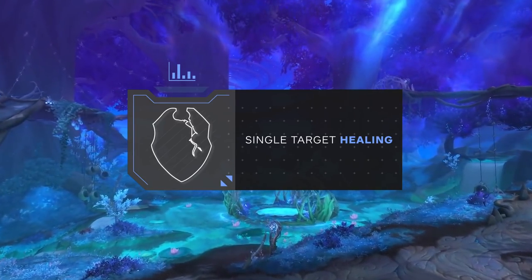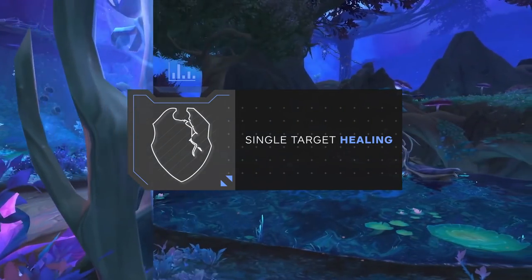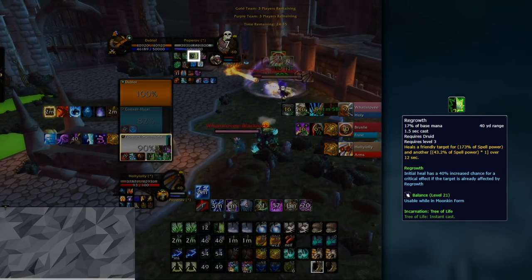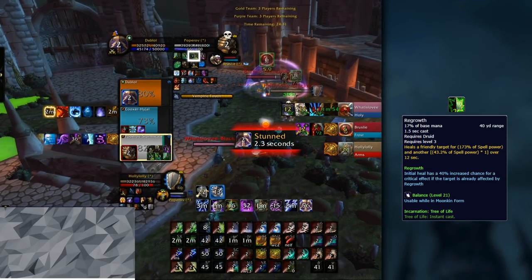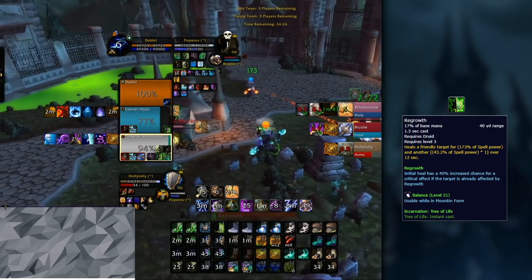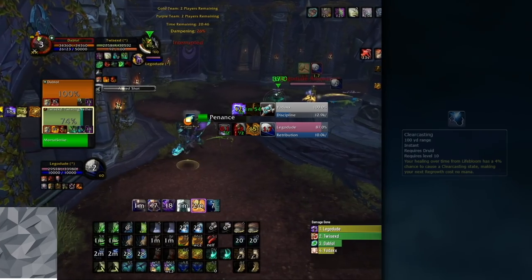Now that we've covered your HOTs and how your mastery works, let's take a look at how you should be dealing with heavy burst damage. This is especially important in this extremely burst-heavy meta. HOTs alone often won't be enough to keep your team topped off. Let's take a look at Regrowth. On top of being a nice single target healing spell, Regrowth has a built-in HOT effect as well. The HOT itself is quite low and not really relevant, but it counts toward your mastery. Ideally you should always try to have as much uptime on Regrowth on your target as possible to ensure you're making the most out of your mastery. If you want to maximize mana efficiency, try to use your Clearcast procs.